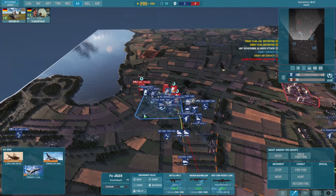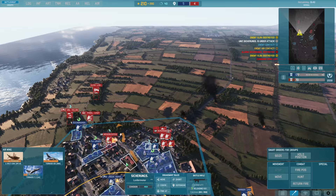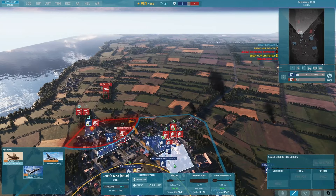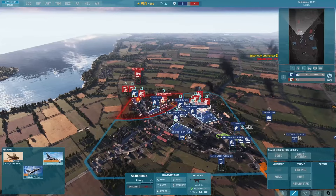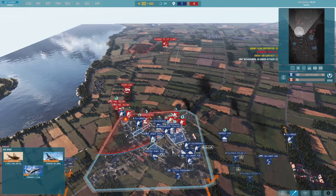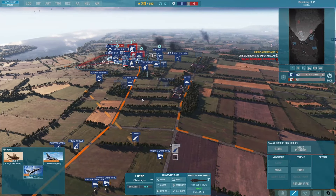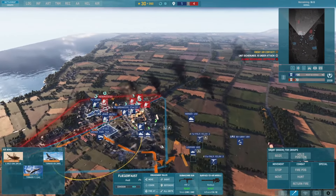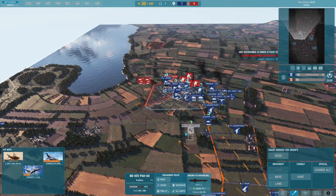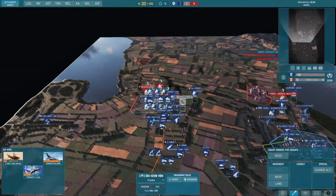LGB bomber incoming — get some fighters! He needs to fight his backline but I'm not gonna give him that chance. I'm gonna move this I-Hawk closer because it's absolutely ineffective right now. He actually has a lot of infantry but I do too, and I have good tanks.